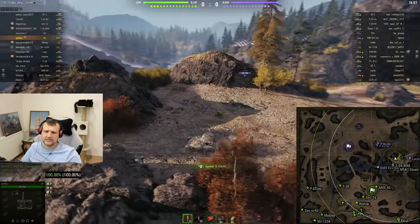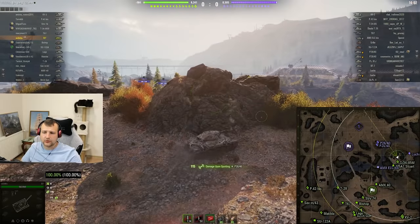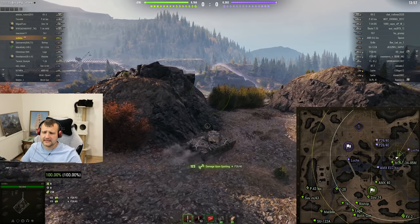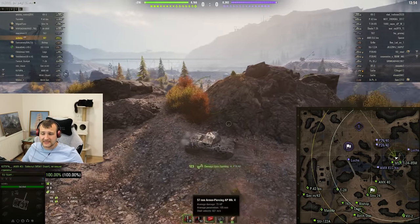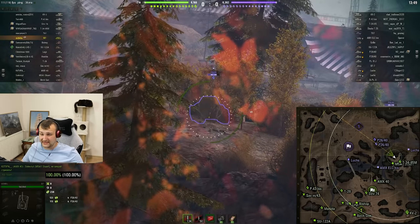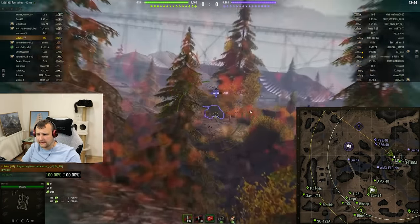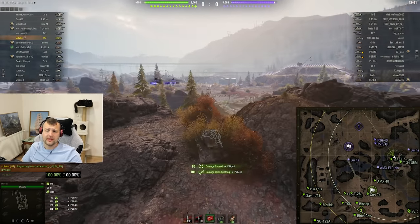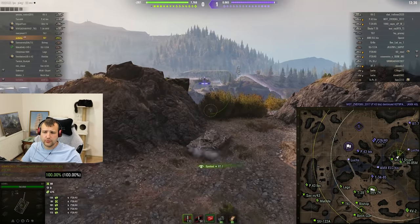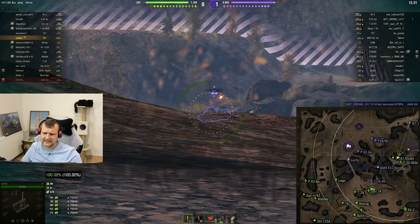I messed up the first shot but as I said this tank has unlimited auto loader - you'll see that yourself. You are bursting everyone like crazy. Standard penetration is 105mm which for tier 5 is not too bad, but gold penetration is 170mm, which is absolutely ridiculous and very strong. On top of that you are a light tank so you have very good camo.